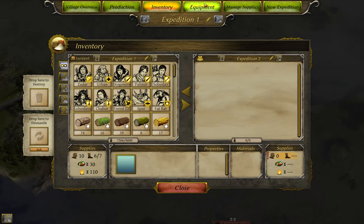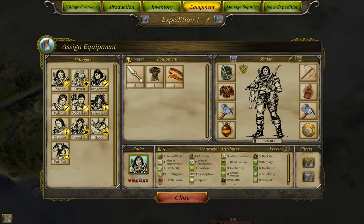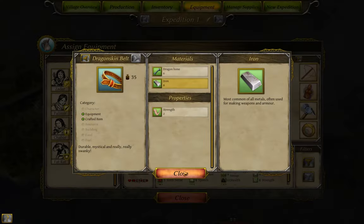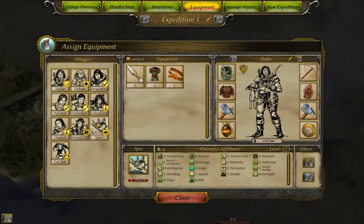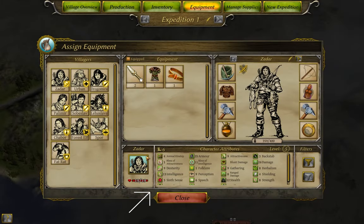The Equipment screen shows you the party members on the left, all equipment — or all unequipped equipment if you have the little box checked — in the center, and the currently selected character on the right. You can right-click any piece of gear to see its details, or right-click a character portrait to get a list of their skills, though personally I find looking at their skills in the bottom box easier.